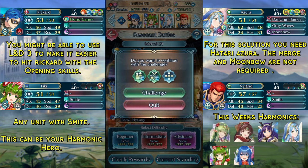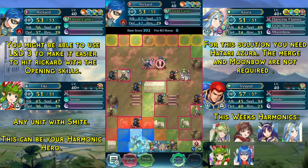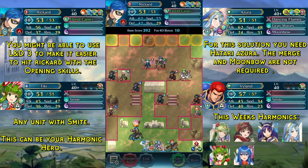With that said, let's get into the solution. We will begin by killing the blue thief here, and to kill this unit we need the Drive Attack 2 seal on our unit in the second slot because this is almost not happening otherwise.